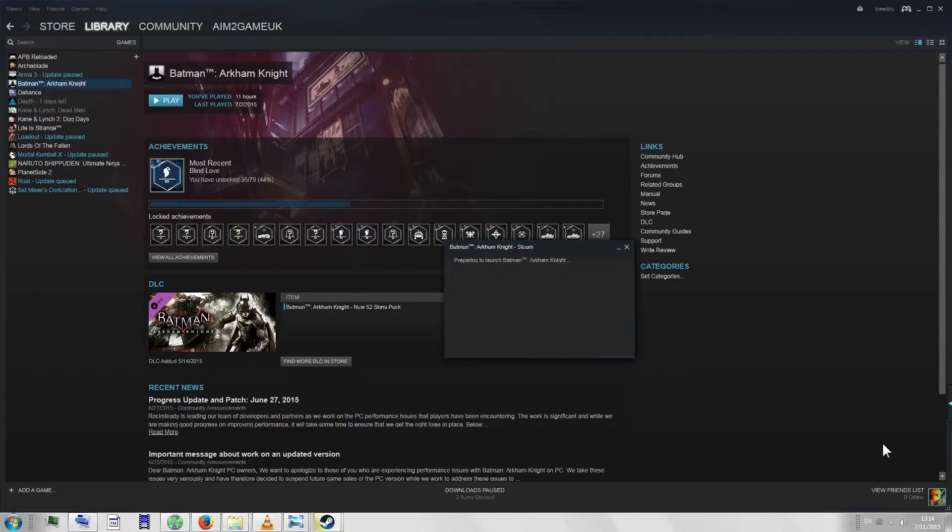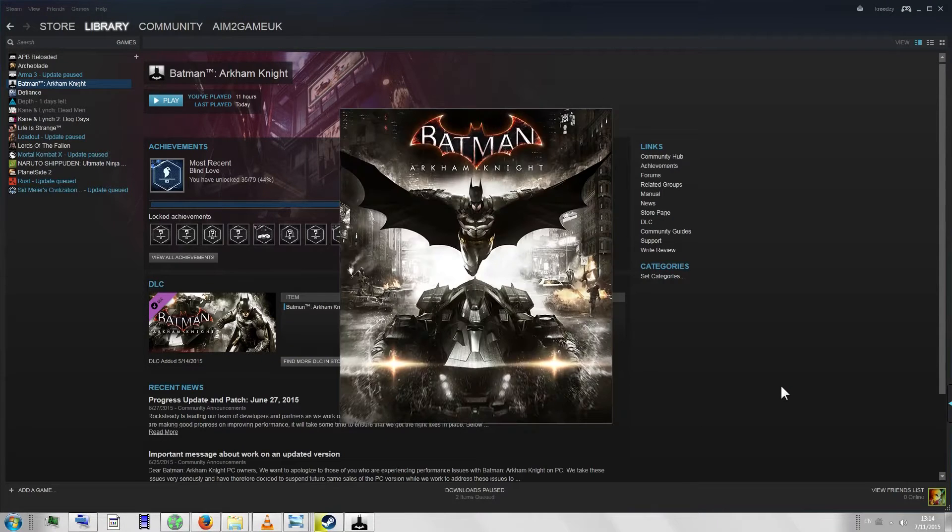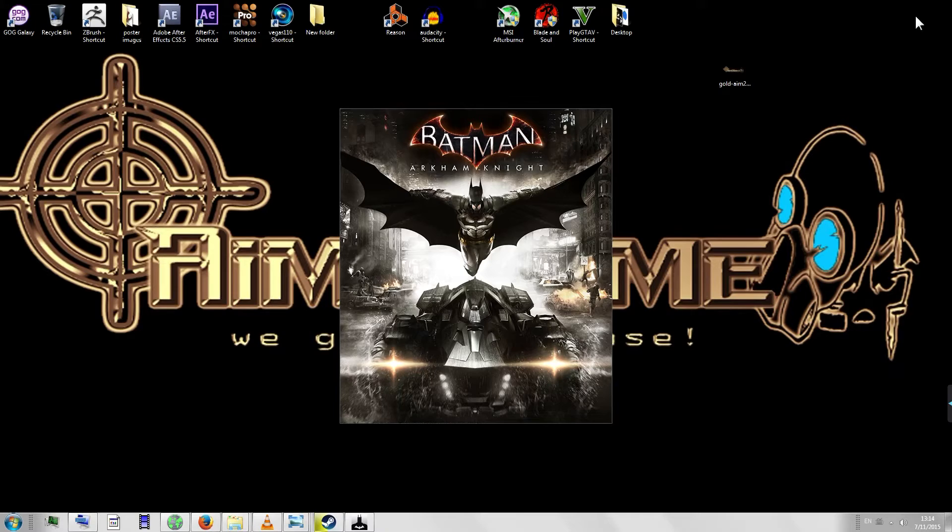I am going to show you that this game actually works. We're going to click Play — yes, we are going to play the game — to show you that 60 frames a second is working, that you are getting a steady game: no freezing, no stuttering, no crashes, no crunches, nothing. And I am going to let the game load.